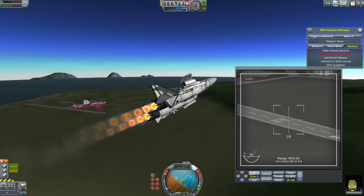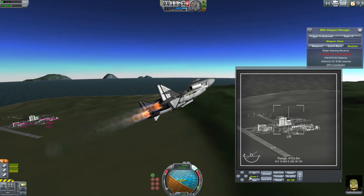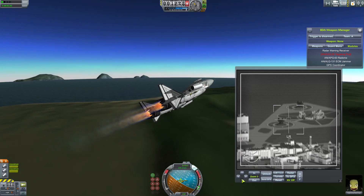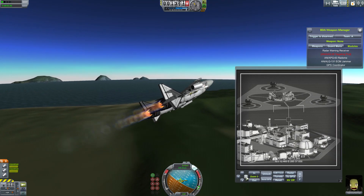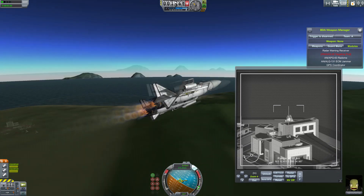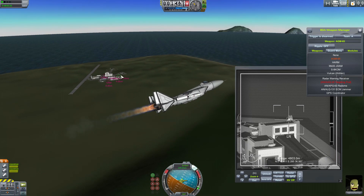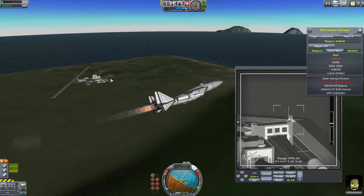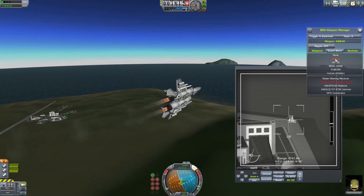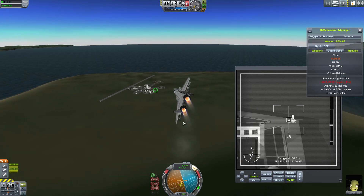So now I can zoom in and try to find a target. Here's a missile site, so let's put the cursor over that. First I'll show you laser-guided. You can see there's a circle there showing where the camera's pointing, or where the laser dot is. With the laser weapon selected, I just have to aim towards it until I get a circle that indicates a lock.